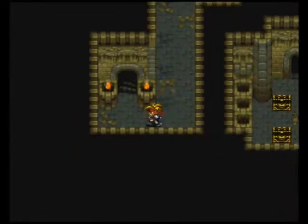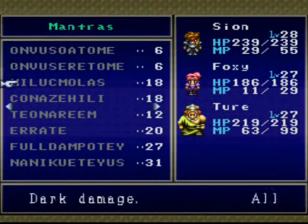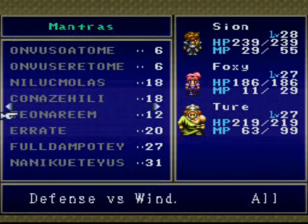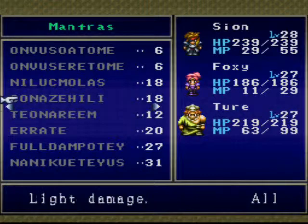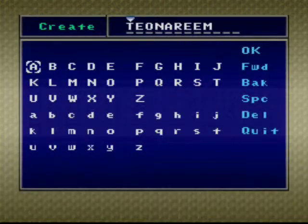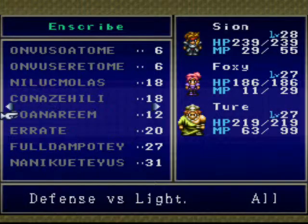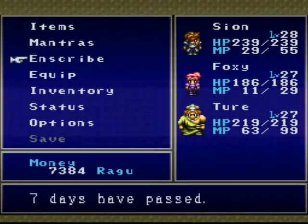Anyway, now that that's taken care of, I can continue to climb the tower. I might wanna look at my setup, figure out what I got. I don't think I really need to change it — oh yeah, I do need to change the spell to defense against light, because the boss uses light. That'd be a smart idea.